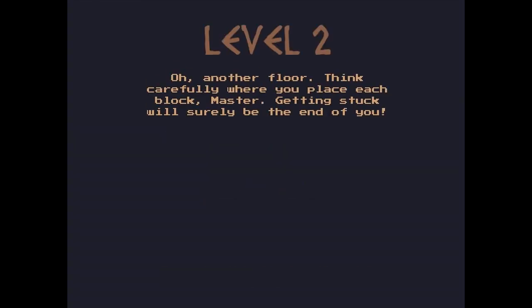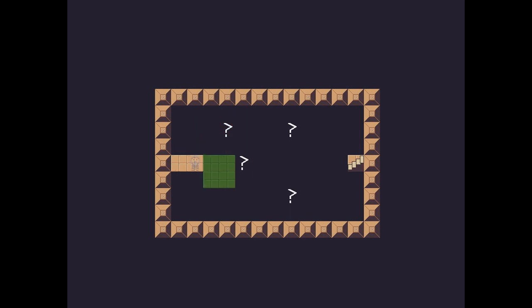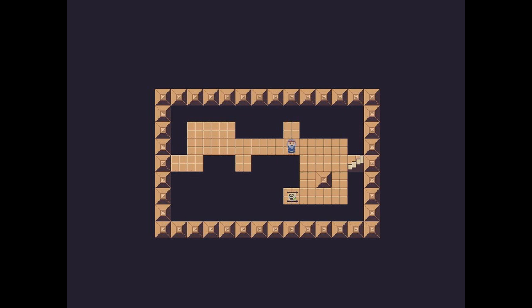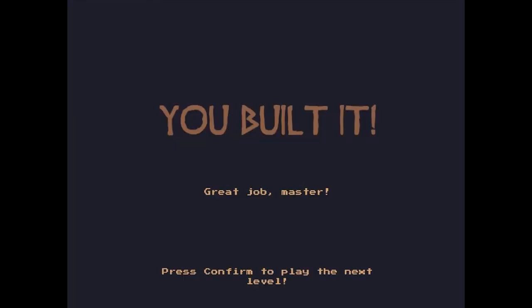Great job, Master. Another floor — think carefully where you place each block, Master. Getting stuck will surely be the end of you. So we do need to make it over to another scroll. We just need to attach to that area — we don't need to overlay. We move one tile per movement block, which is a little bit weird. Should we build the rest of the floor for fun? We didn't even need that scroll. Good job, Master. I mean, it wasn't very good.